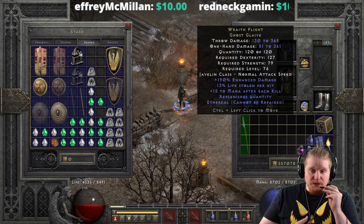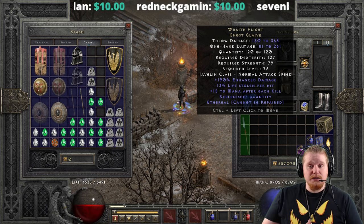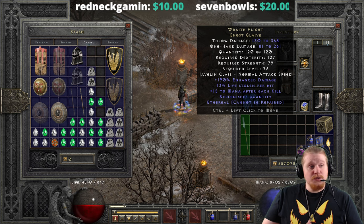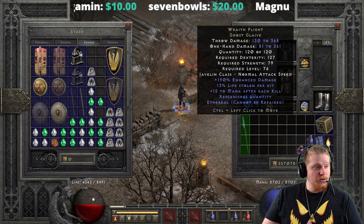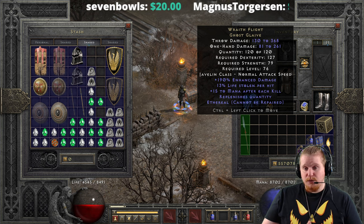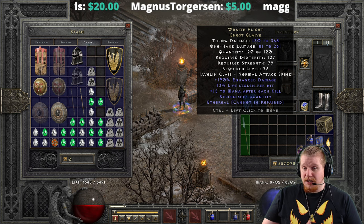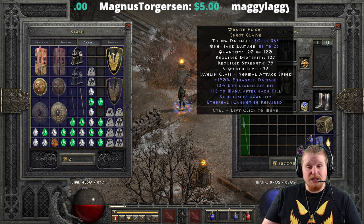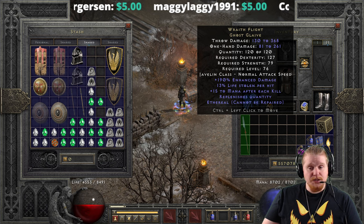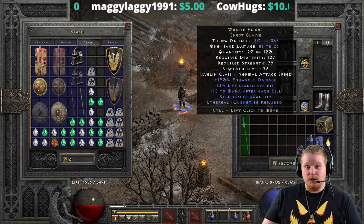It does 81 to 261 one-handed damage, which means you can use it for poking things. It does have a decent durability of 120 to 120, because recently they did an upgrade on all the throwing class items and increased the quantity size. We also have a dexterity requirement of 127 and a strength requirement of 79, which is not bad — actually pretty low for one of these items. I've seen these go a lot higher in the dex and strength requirements.